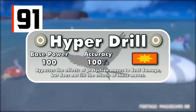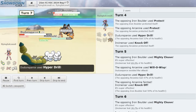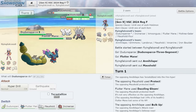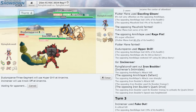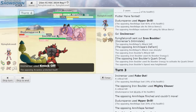Rounding out the bottom 10 is Hyperdrill, a 100-100 Normal-type physical attack whose signature user is Dudunsparce, the evolved form of Dunsparse. Hyperdrill's effect is that it can ignore an opponent's protection move. It doesn't lift the effects of protection for the remainder of the turn though — some moves actually do, like the 30 base power Feint — so in doubles, the user's partner would still be attacking into a protection move if targeting the same Pokemon.